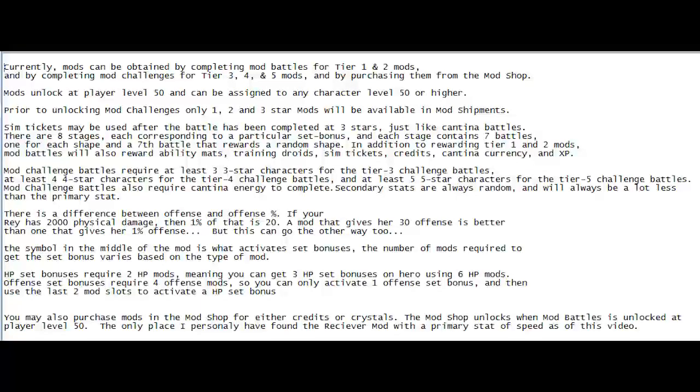We're going to go over mods in detail here. Mods can be unlocked at level 50 — that's when all the fun begins. Before level 50, you can acquire tier 1 and tier 2 mods in the mod shop. After level 50, the mod battles open up and you can acquire tier 1 and tier 2 mods in the battles as well. But don't waste your time trying to get three stars there just for tier 1 and tier 2 mods — go to the mod challenge. Once you finish the battles in there, you can get all the way to MK5. That's in the third battle in each challenge.